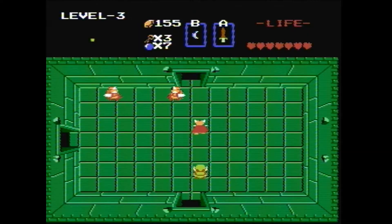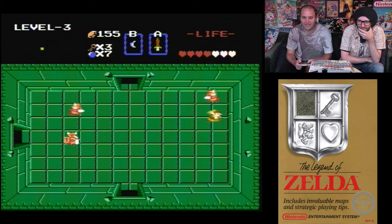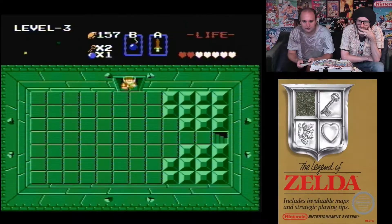These enemies can't be done easily — you have to hit them when they're not facing you and the boomerang doesn't do anything with them. You can kill them with bombs as well, though I don't want to waste bombs. This guy's got to be close to death now.